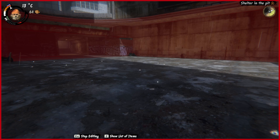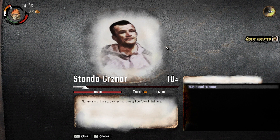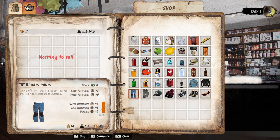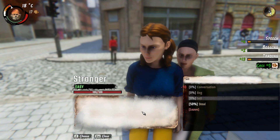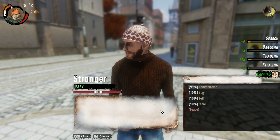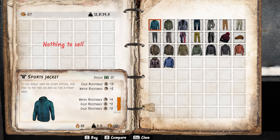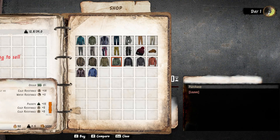Now let's take a quick look at the stats. Your attack stat determines the damage you do in fights — you can increase this by equipping different weapons or by training at the martial arts teacher. Your defense stat determines the damage you take in fights, also increased by equipping different weapons or wearing certain clothes. Your charisma stat determines how willing people on the streets are to talk to you — a higher charisma stat will give you a better chance at speaking, begging and stealing. The higher resistances you have, the less affected by some statuses you'll be: higher cold resistance keeps you warm longer, higher wet resistance keeps you dry longer, poisoning resistance means you won't get poisoned as quickly, and illness resistance means you won't get sick as quickly.